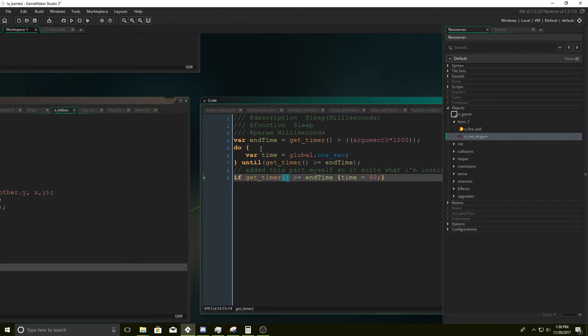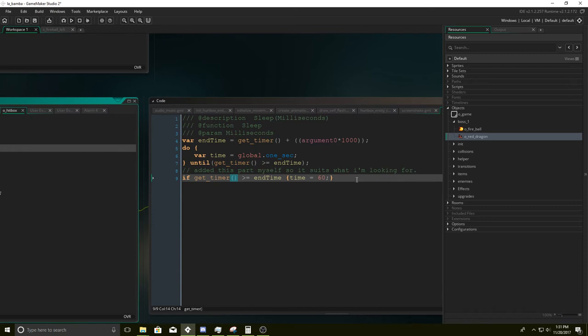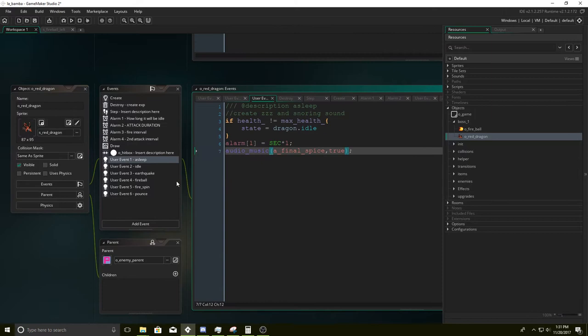In GameMaker 8, the old one, it had a command called sleep. But then it was replaced with nothing. This kind of replicates that old GameMaker sleep. You can set this to a hundred — it sets how many milliseconds it's going to sleep for. Alright, so now let's talk about the states itself — finally the good stuff. If the health is not max health, it means he is probably taking damage, so we're going to change to the idle state and then play our music.